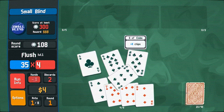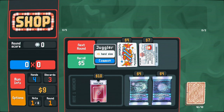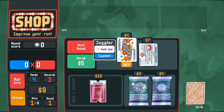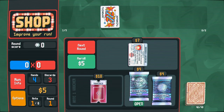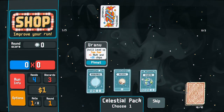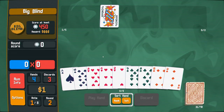The early blinds aren't too bad. I'm thinking I should lean away from flushes — I always seem to go for flushes. A planet card might help me decide which way this build is going to go: two pair, high card, or full house. Full house could be good, but I think maybe upgrading two pair might be valuable.